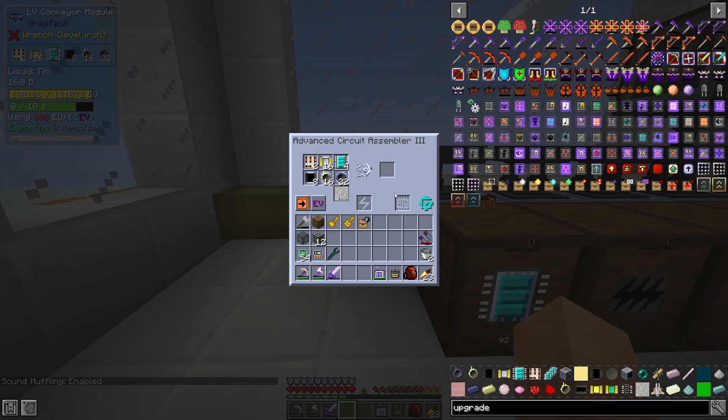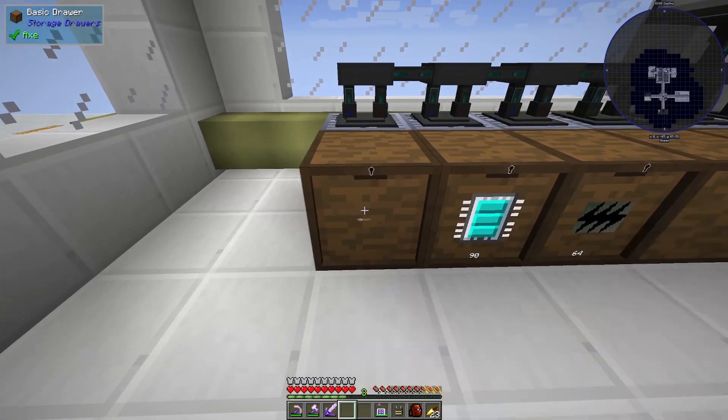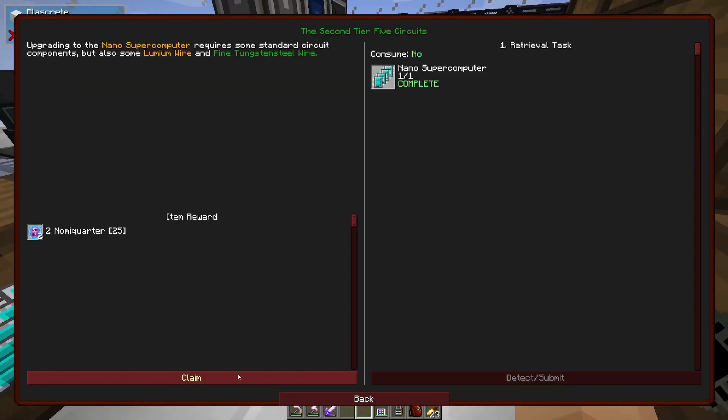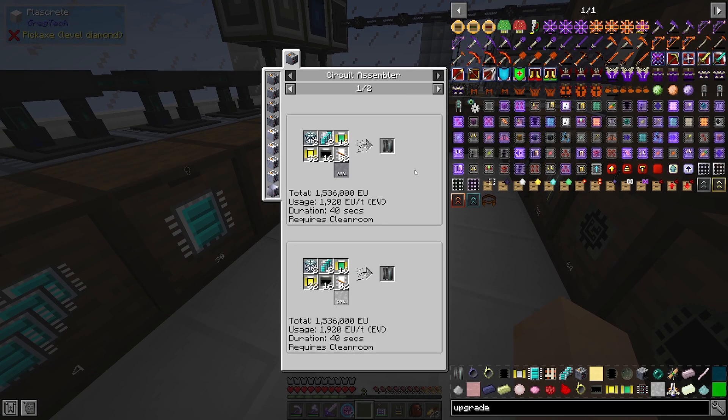All right and now with everything set up we are good to go to finish off this supercomputer — very good. Again little steps like this are great because we're gonna start to just progress along. Getting these things done is a little tedious and I apologize for that folks. I'm a little bit behind with the new job and everything, so bear with me. But now we get into the nanoprocessor mainframe, which is our LUV tier of circuit — which is pretty darn cool.